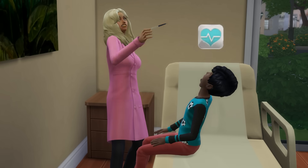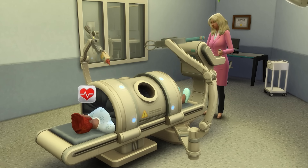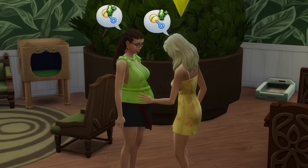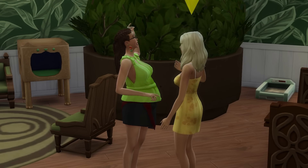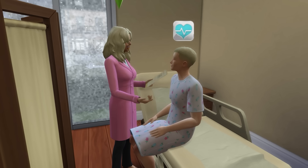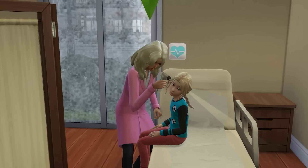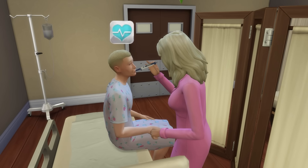Grab your thermometers as we start out with the Doctor career from Get to Work. Notably, when you reach level 6 in this career, you'll gain the ability to determine a baby's gender, and this interaction can be used on sims who are pregnant and at least in their second trimester. Using this on a pregnant sim will simply let you know if that sim is set to give birth to a boy or a girl. Then at level 8 in the career, your sim will be awarded with the Sickness Resistance trait, which makes it so your sims have a lower chance of getting sick, and when they do get sick, they recover faster.